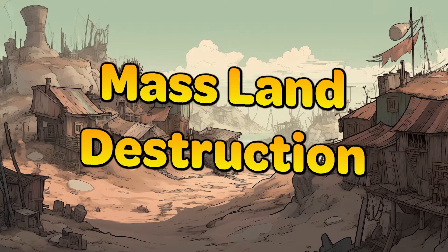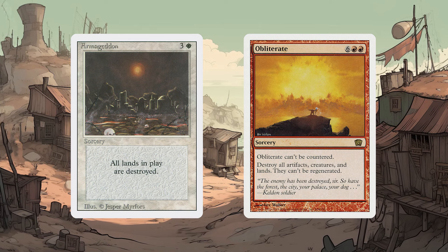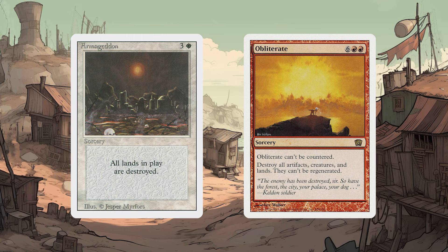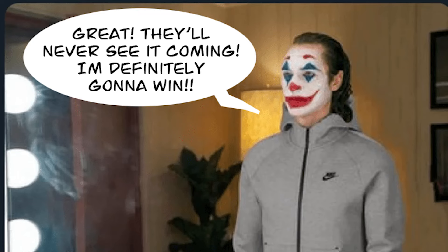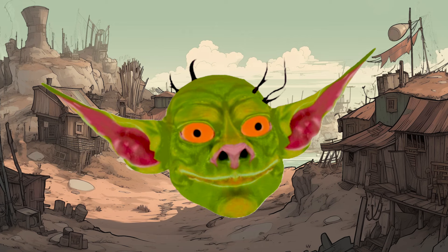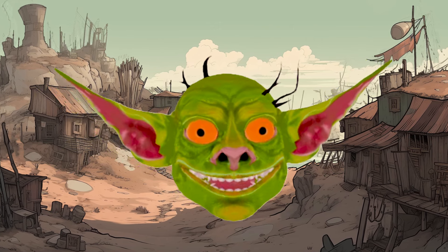Mass land destruction. This means playing spells like Armageddon or Obliterate to destroy all of the lands in play. Most decks are not equipped to deal with this or are even playing around it at all, and so if it comes out of nowhere, the game becomes unplayable for most of the people at the table. You might be thinking, great, they'll never see it coming — I'm definitely going to win. Well, congratulations, you just brought a gun to a knife fight. Interaction and participating meaningfully in a game is what makes it fun for people. This removes that entirely for most players.